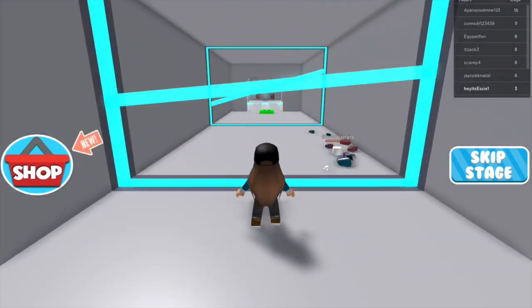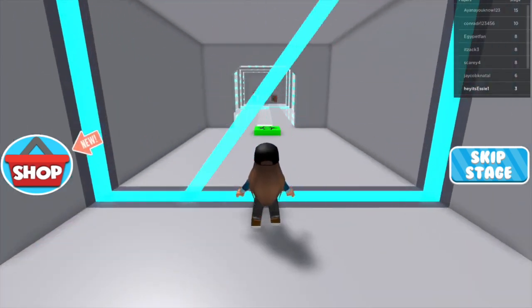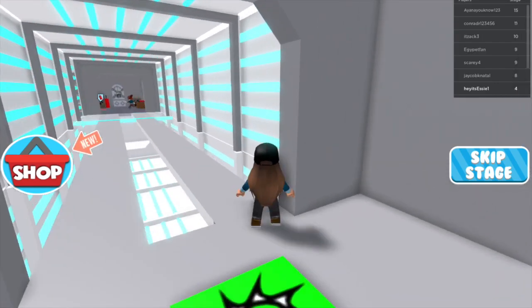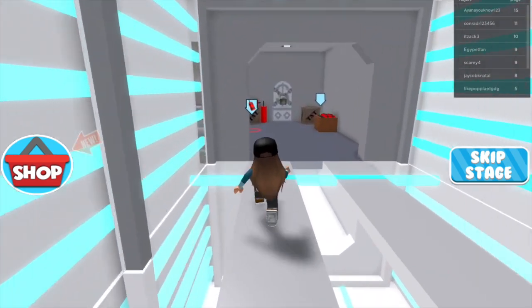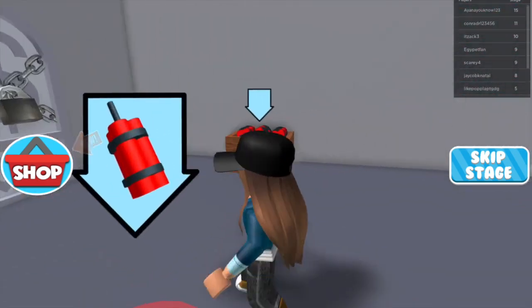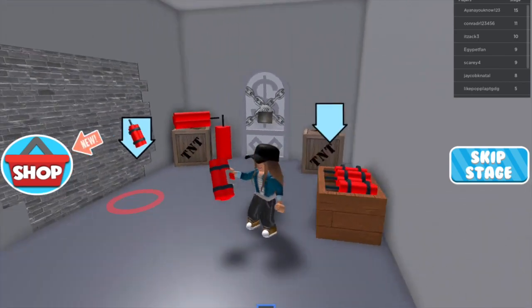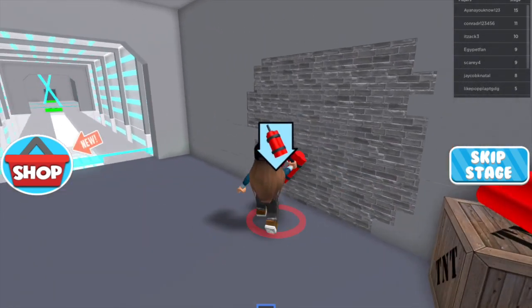Here we are, and we have to get through these turning slicer lasers. Then let's go through this tunnel. Whoa, look at this guys — TNT! That is super cool! But what do we do with it? We need it to break down this wall.